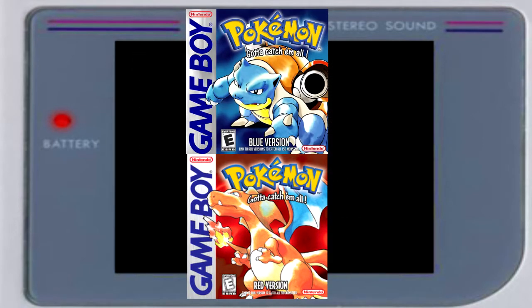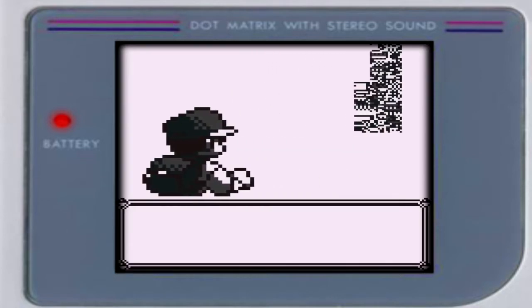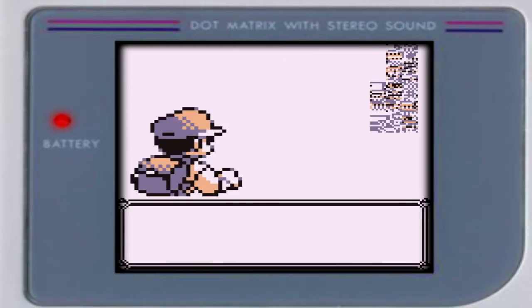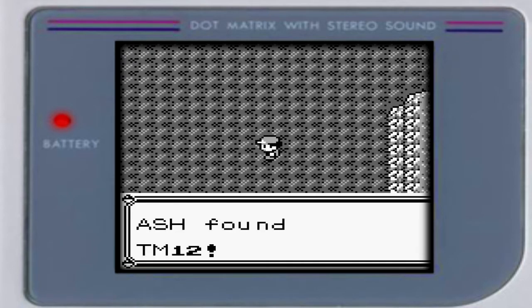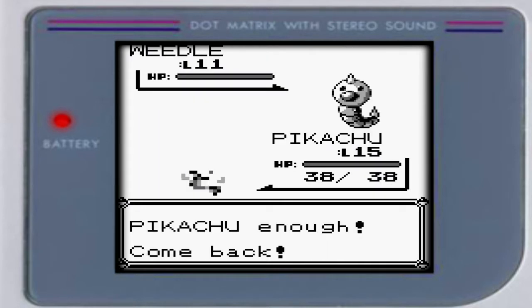Pokemon Red and Pokemon Blue — the originals. The original Pokemon, the original gyms, and the original glitches. Pokemon Red and Blue are known for having some interesting glitches, like the Missingno Glitch and the Mew Glitch. But the glitches I'm about to show you are ones I didn't even know about until I did a little research. For now, I will only be going over glitches from Gen 1, and maybe sometime in the future I will do Gen 2. So let's start with the first glitch.